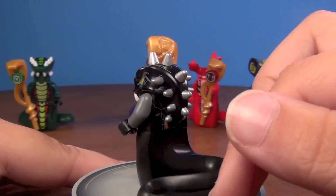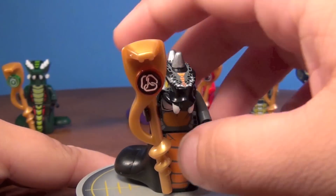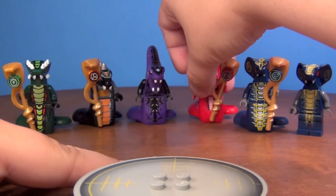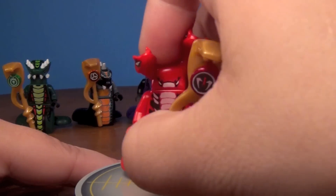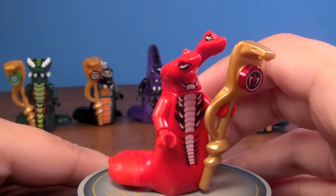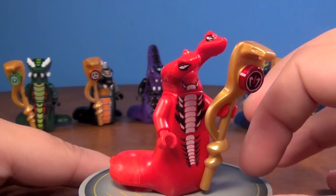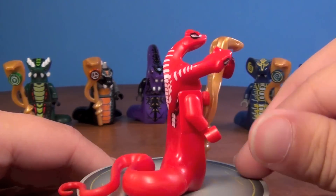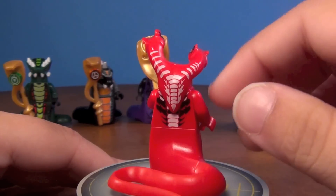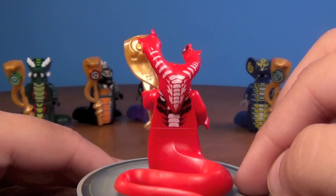It's a very cool headpiece with all of the spikes on it — I think he looks really cool. Next we'll go over to the Fangpyre. And this is Fangtom, the General. He looks awesome. Love the two-headed snake. Very cool. And here's the back — very nice printing, both on the back of the head and the back of the torso.